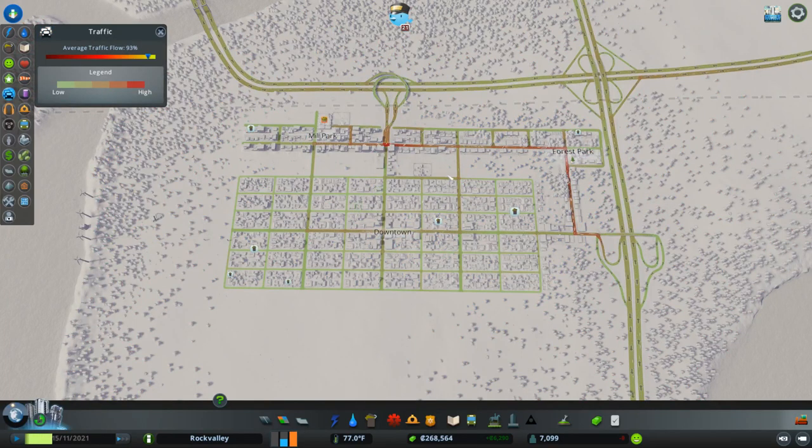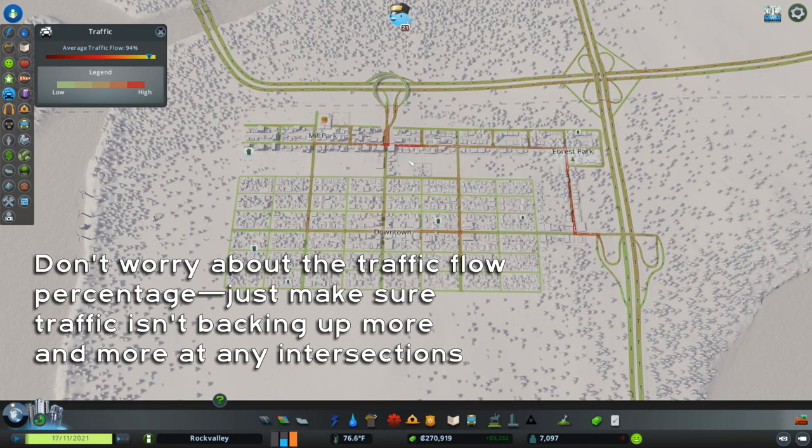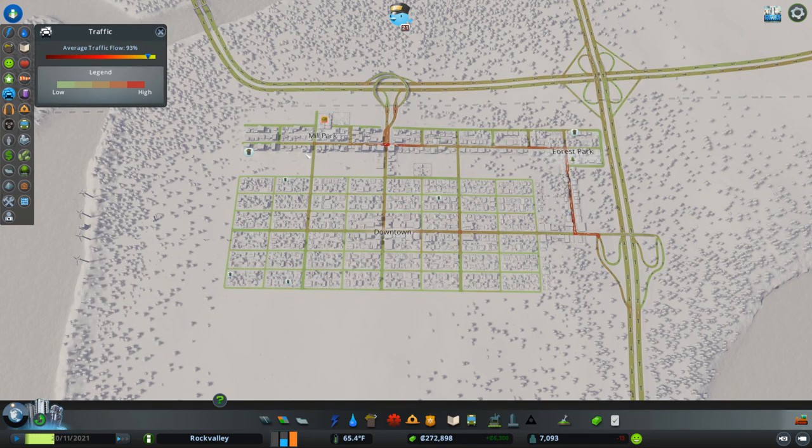Looking at traffic, we have one spot right here in the center where Main Street and Mill Street cross at our highway interchange — that's a busy area. Our traffic flow is at 92%, now 94%. That number becomes more and more meaningless as time goes on. The only thing that really matters is whether cars and trucks are able to get through intersections or are they backing up further and further. If they are getting through, I don't care what this number is — it can be 50%. As long as people are able to get to work and deliveries can get through, the city will continue to function rather well.